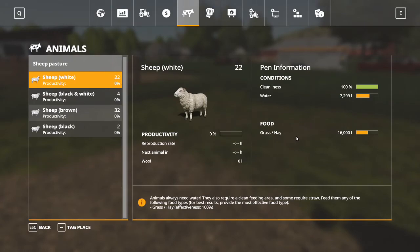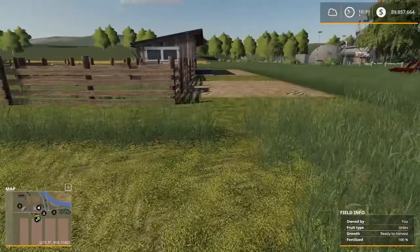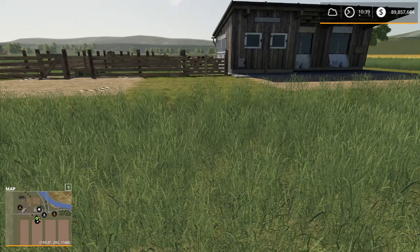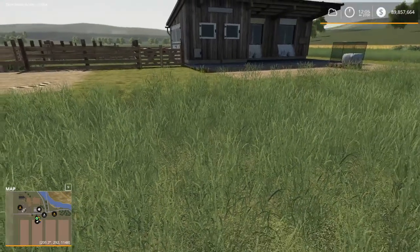If we look at our animal dialogue now, we did four bales there — that's 16,000 liters — and they're only about half full. So they could use another four bales. Water, we're a little over half full. Our cleanliness is at 100% and we still have no productivity. And that's simply because the sheep haven't caught up with what we've done for them yet. So at this point what I'm going to do is fast forward by about a day, maybe a little bit longer, and you'll see exactly where we're at at that point.